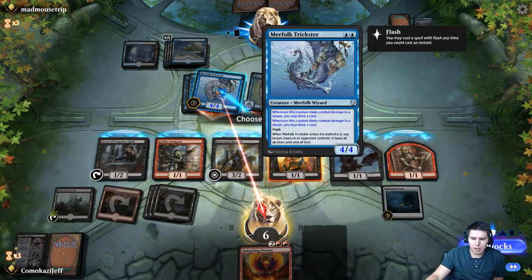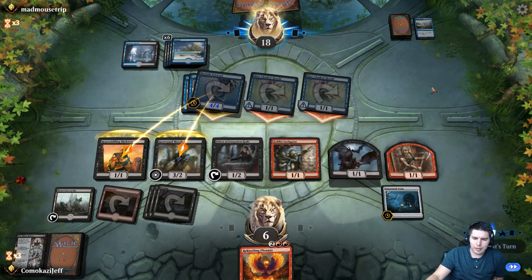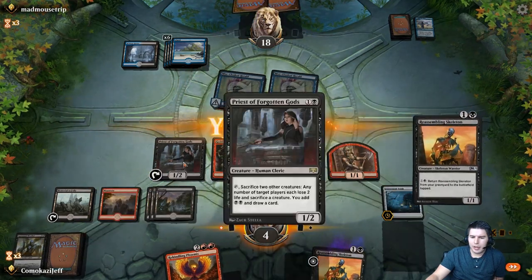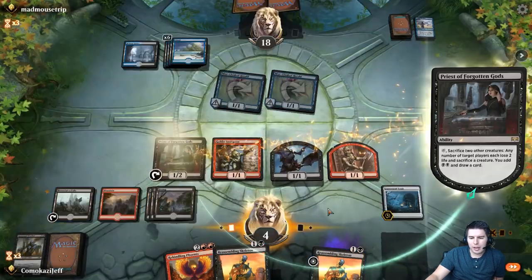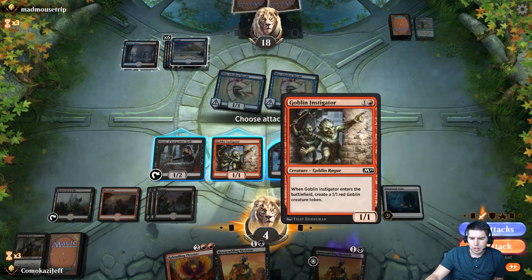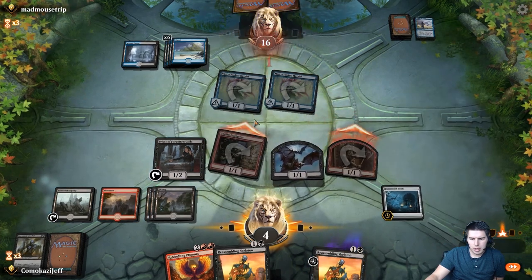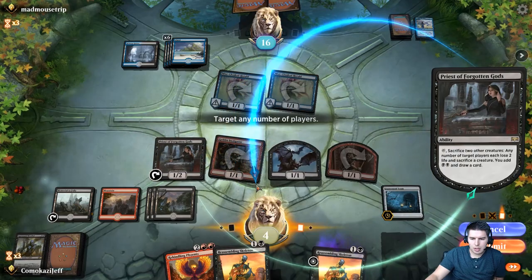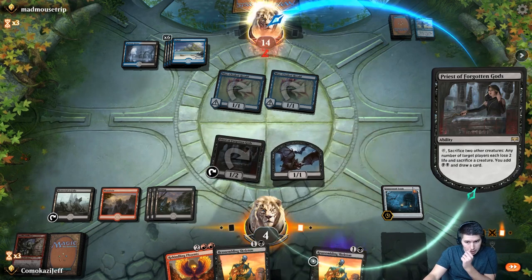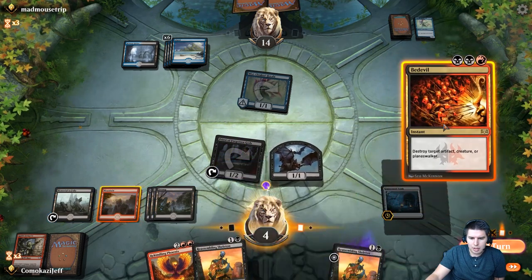This time we will kill this guy — block here and here. See if they have the Dive Down. Down to four. If we can keep Priest of the Forgotten Gods, we actually have a shot. Let's go ahead and attack with the two that we're going to kill anyway. Target them, kill these two, draw a card, get some extra mana — kills one of their guys.